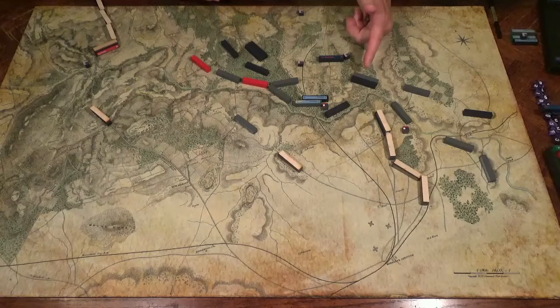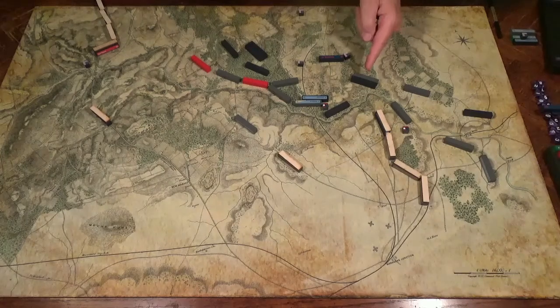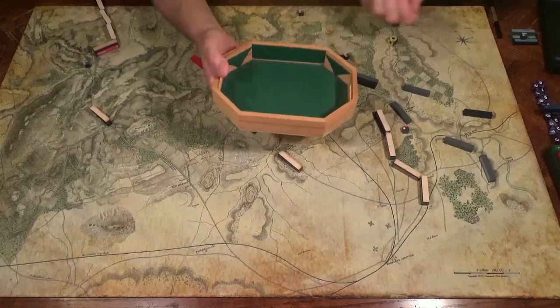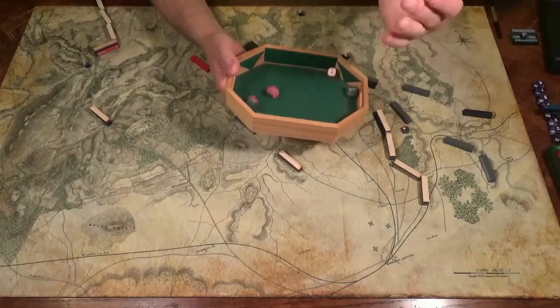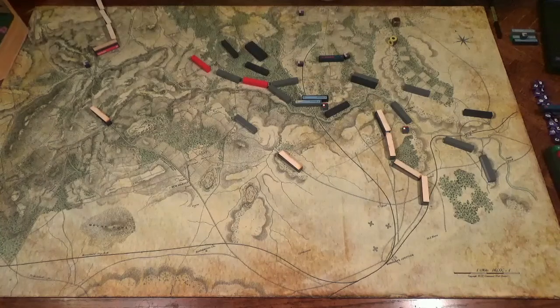Here's a Union attack on a Confederate detachment. Notice that with these two blocks, the Union is actually in gray and the Confederates are actually blue. The detachment gets one die — no hits. Union gets two hits; it only takes one to destroy the detachment. They're gone. Late morning.